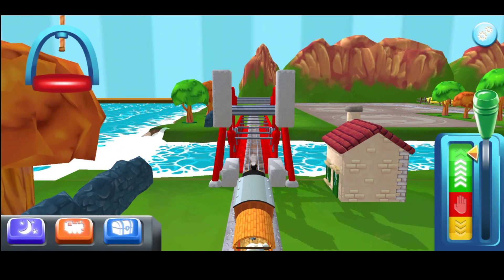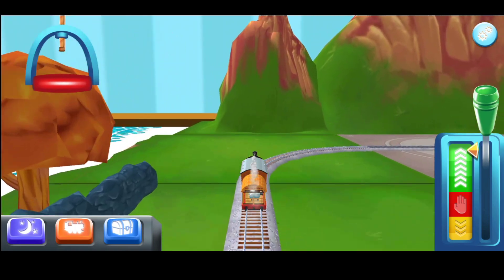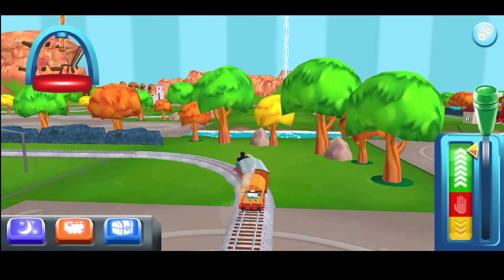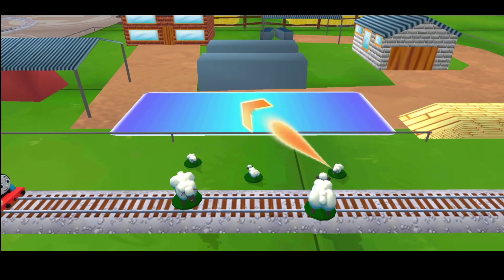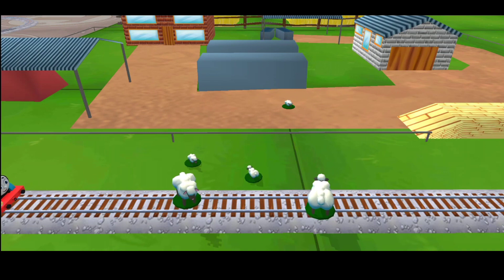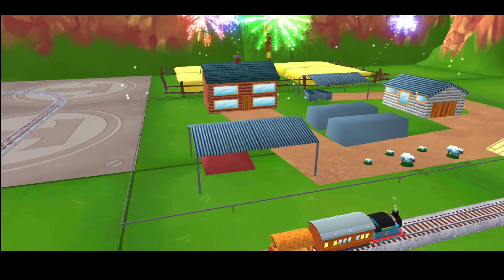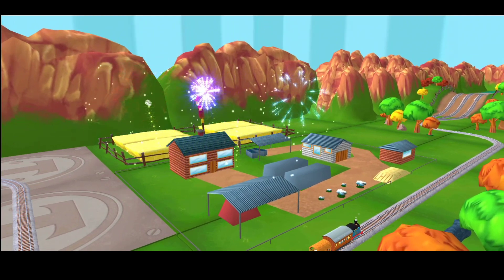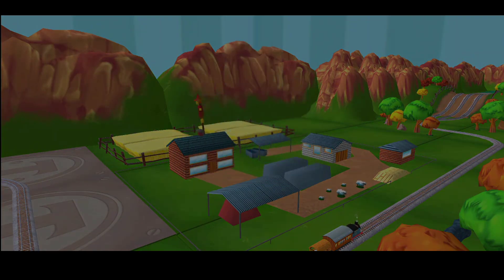Your engine had such a good time. Take your pick of any surprise you like. Help your engine find the surprise pack. That's perfect. Just slice across it or tap it to open.